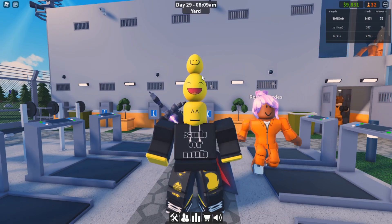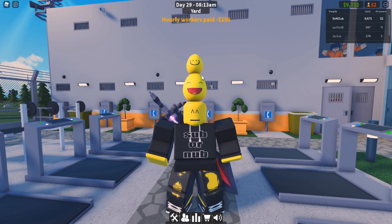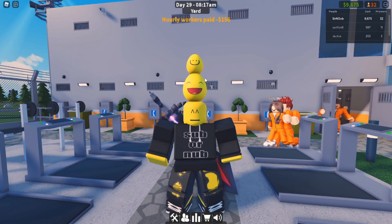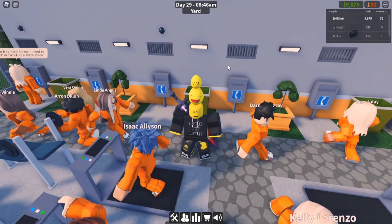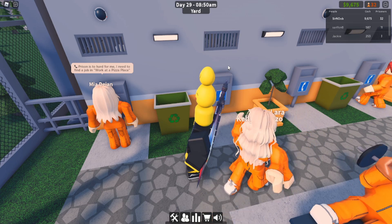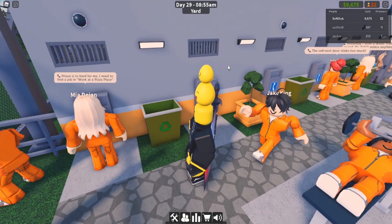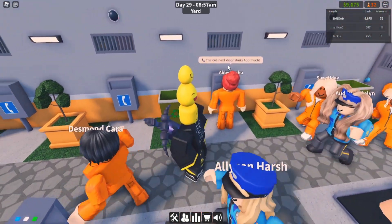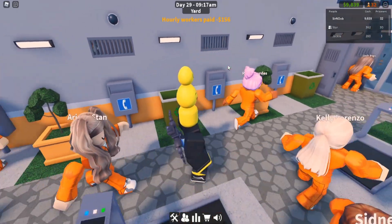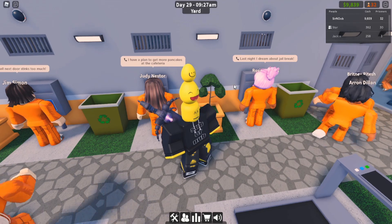Alright, so the next part is the yard section. This is where they all come out and start working out. It's kind of annoying because if you have plenty of workout equipment, they'll still complain but they won't try and escape. I'm just going to hang out by the phones here so you guys can see some of the stuff they talk about. One says: 'Prison is hard for me, I need to find a job and work at a pizza place.' Yeah, they do talk about other games like Jailbreak. Another one says: 'I have a plan to get more pancakes at the cafeteria.' And here's another one: 'Last night I dreamed about Jailbreak.'